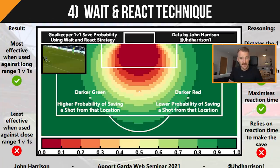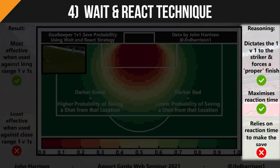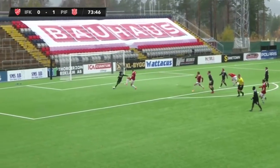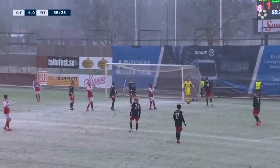For the wait and react technique, the data shows it has a higher save probability against longer range 1v1s, and is least effective for close range central 1v1s. That's due to the fact that the technique relies on reaction time — the more reaction time you have, the more effective it is. Dictating the 1v1 and forcing the striker into a proper finish can help decrease the chances they will score, especially when the distance is longer.